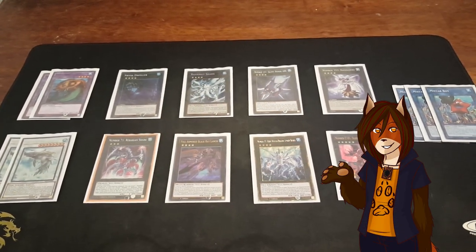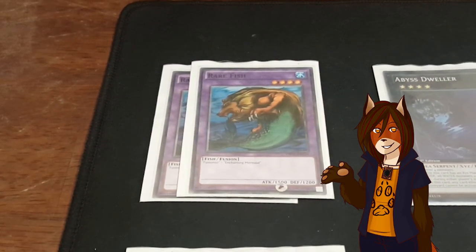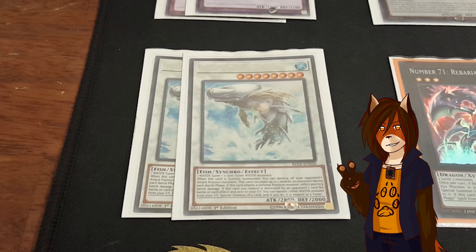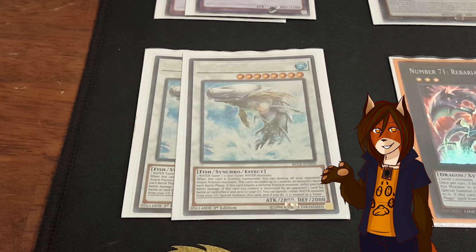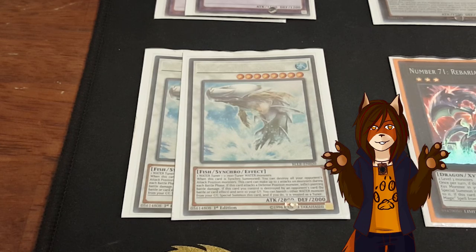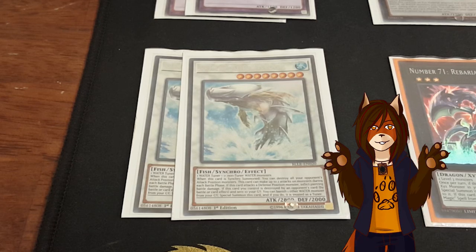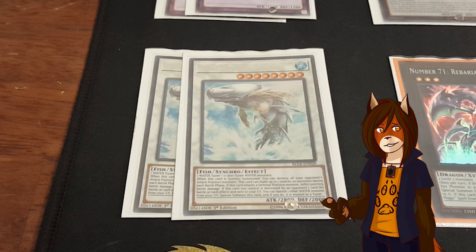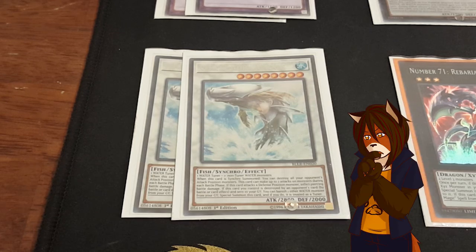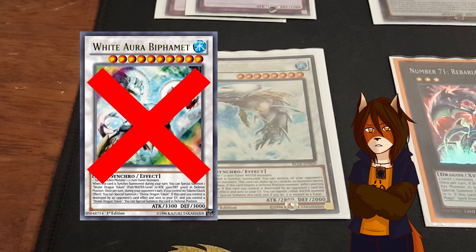Finally we finish up with the extra deck. We have a pair of Rare Fish, which is the target for my Instant Fusion. A pair of White Aura Whale, though I do kind of want to run it at three in the near future. When it's Synchro Summoned, you can destroy all your opponent's attack position monsters, which is amazing. It can attack twice, and if it attacks a defense position monster, it does piercing. Also, if it happens to be destroyed by battle or card effect and sent to the graveyard, you can banish any other water monster from your grave and resummon it, and while face-up from this effect, it's treated as a Tuner monster.